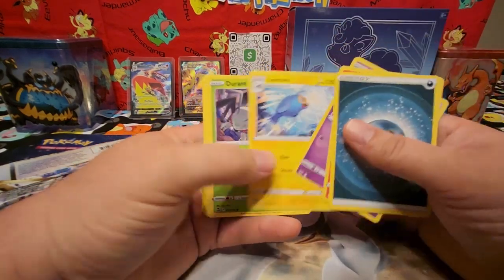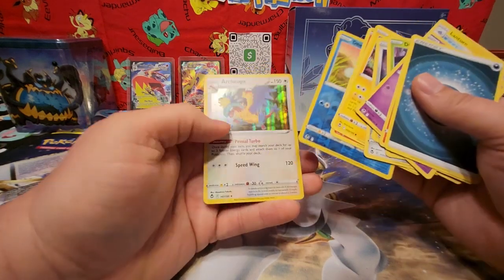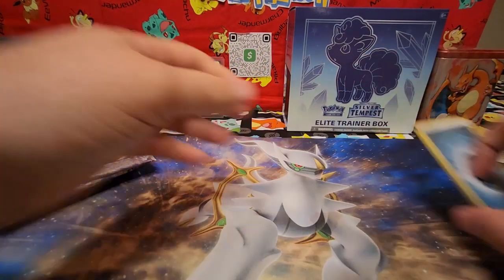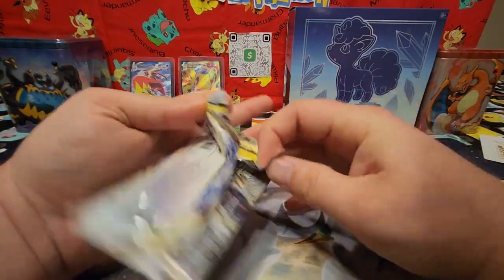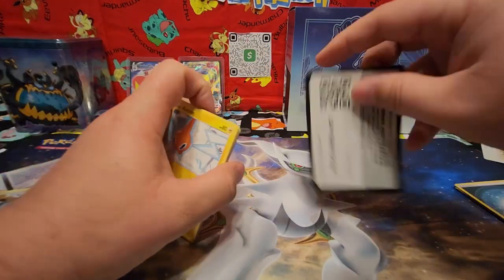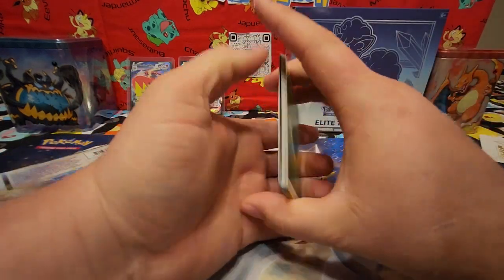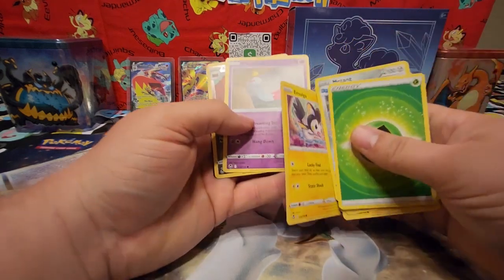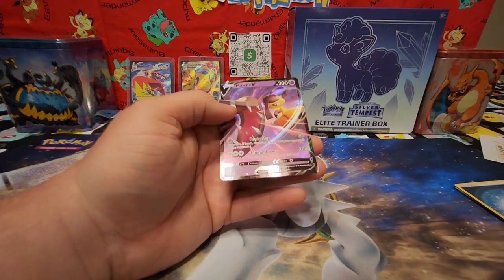Fletchinder, Dreelodge, Lanturn, Durant, Stunfisk, Toxapex, Aerodactyl. Code card. Leaf Energy, Meditite, Lancer, Cramorant, Mawile V — nice!